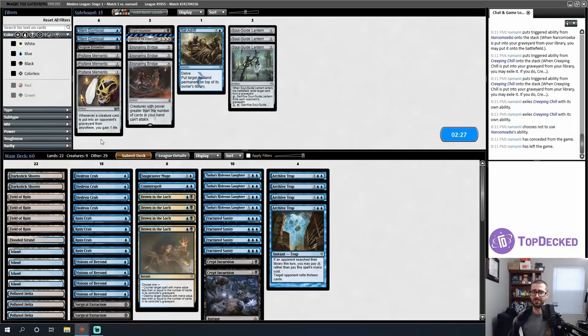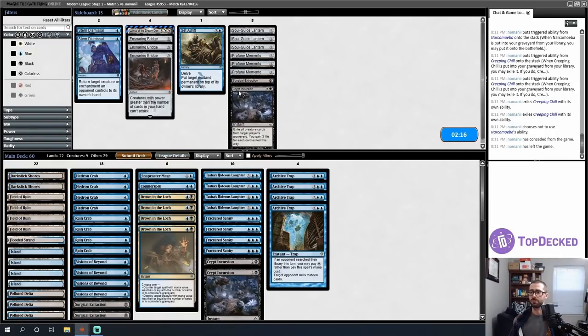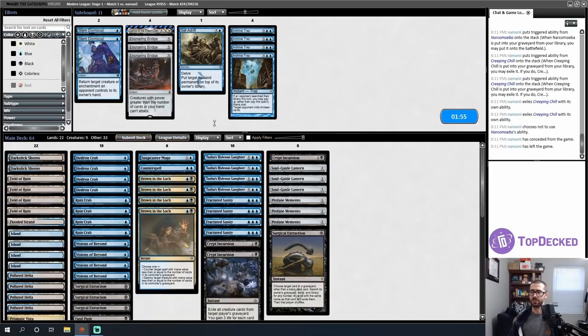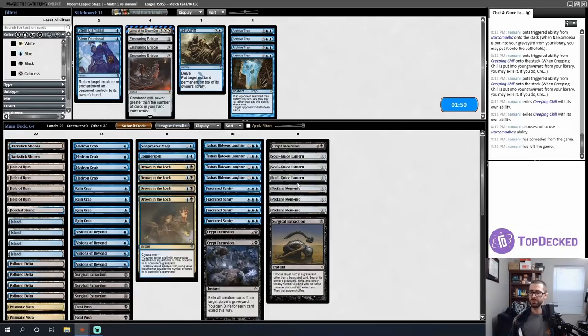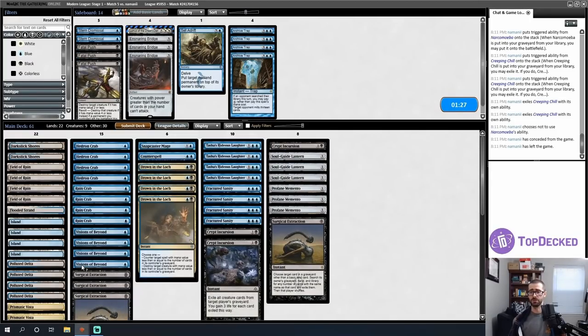I essentially metamorphose into a hate deck that tries to stop my opponent from winning. Crypt Incursion is quite good, but again Leylines. I don't know if my opponent has a transformational pivot plan. I'll play Profane Memento, Soul Guide Lanterns, and other hate cards. I think the majority of the time Fatal Push doesn't end up working against this deck since they can play around it. Accordingly I'll get rid of the Fatal Pushes. Tasha's is just not good here. Ruin Crab hits each opponent, Hedron Crab targets — I'll board one of those out. Lurrus is still legal.